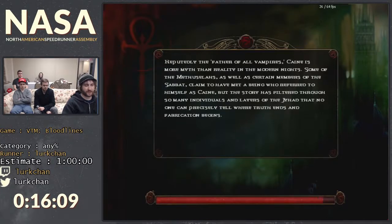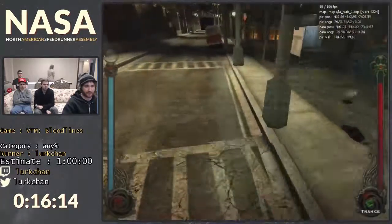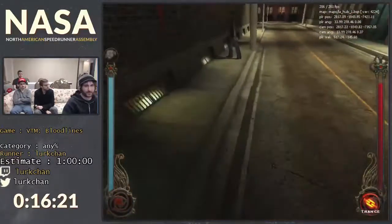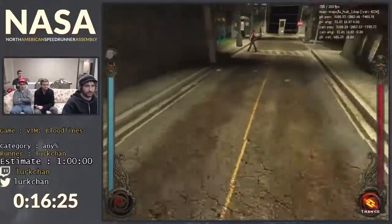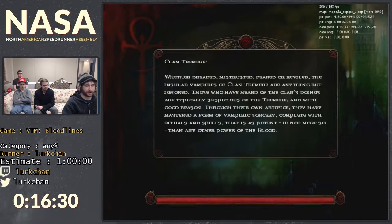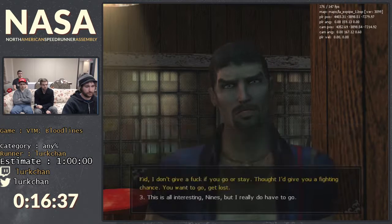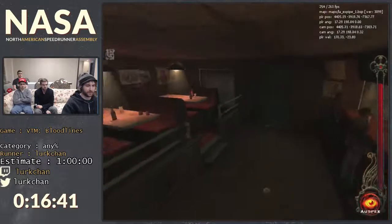You skip dialogue by pressing the possible options — one through four typically — which is good because there's a lot of dialogue in this game. Nines asked us to stop by the Last Round to talk to him, so we're going to do that and basically just tell him we don't care about him. But we still have to talk to him, so whatever.